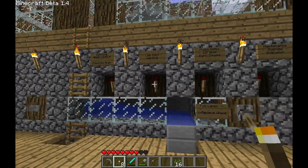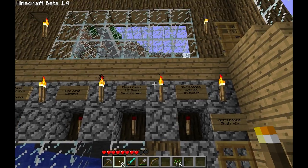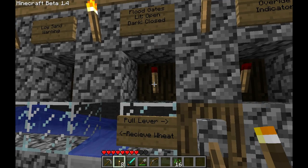These right here are indicator lights. I'll get to them a little later. For right now, the only important thing we need to know is: floodgate's lit — it's open. Floodgate's dark — it's closed.